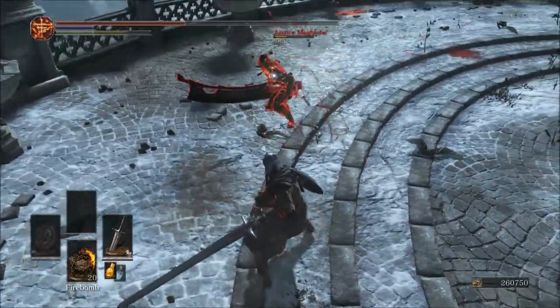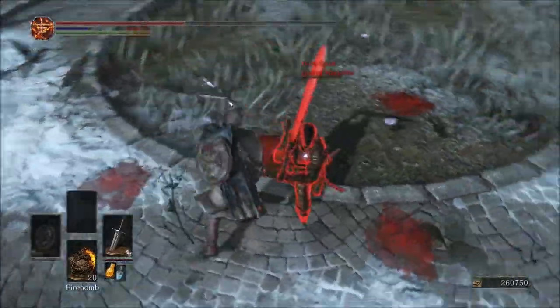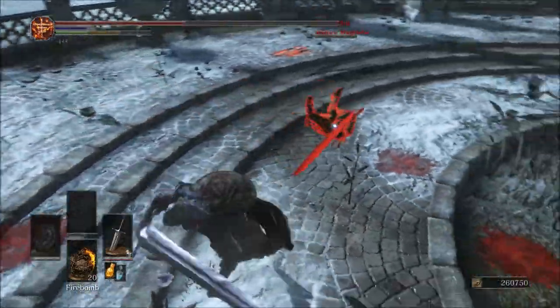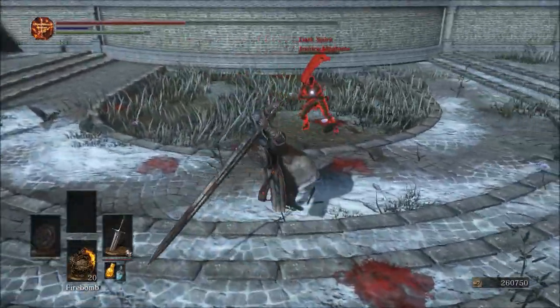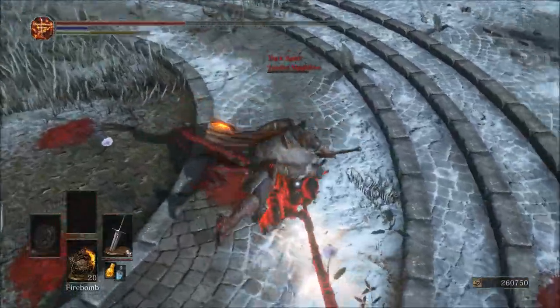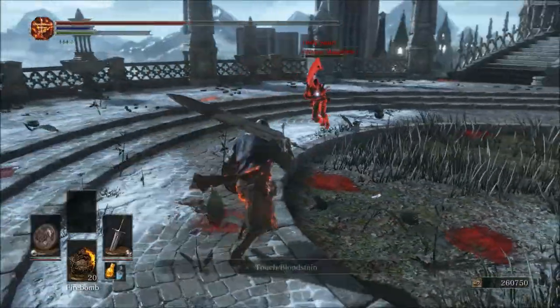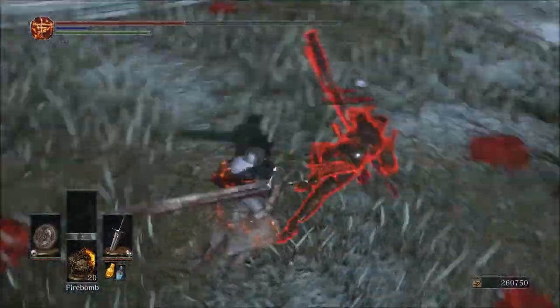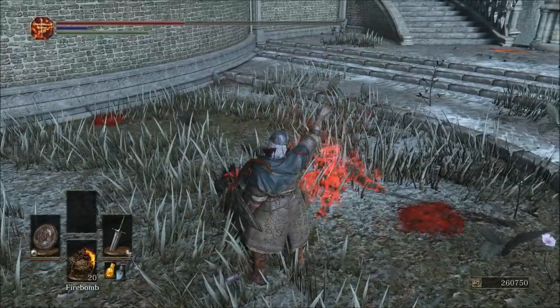Another major pro of the weapon would definitely be the hyper armor that it has. It's an Ultra Greatsword, so that should be expected — it's nothing unique to this weapon, but it's still worth noting. It's something to always be careful of when fighting against it. You don't want to go for hit trades with this weapon because of the hyper armor and its damage output. For most people using it, they will go for hit trades because that's what the weapon excels at.